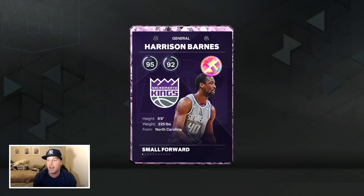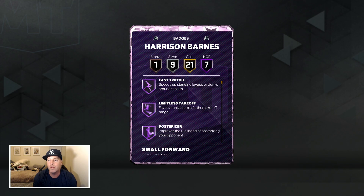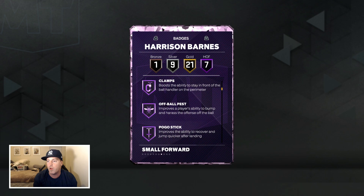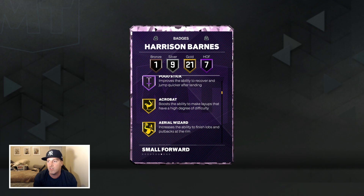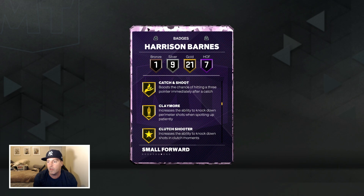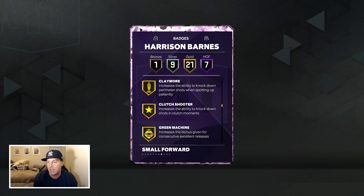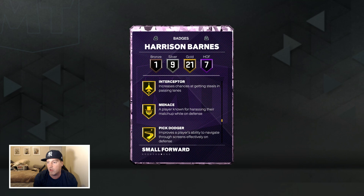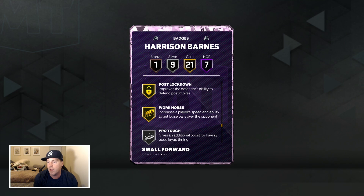95 offense, 92 defense, 6'8". He is evo'd from his diamond lock. What do you have to do to evo him? Well, you gotta get five steals — it's tougher than you think. Seven HOF badges: fast twitch, limitless takeoff, posterizer, corner specialist, clamps, off-ball pest, pogo stick, along with 21 other nice badges. Some notables: blinders, catch and shoot, claymore, green machine, guard up, volume shooter, ankle braces, interceptor, menace, pick dodger.